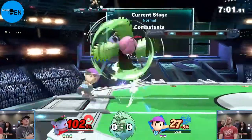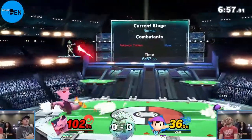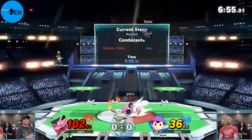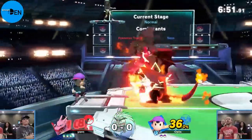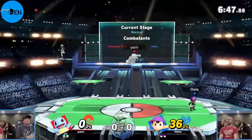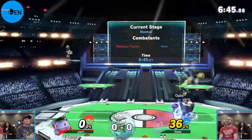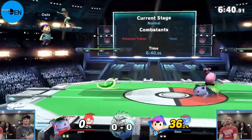Yarn is a little behind but all he's got to do is close out the stock. Not able to land that back throw - he wanted it there. And there we go, over into the Charizard. Once you're over that 100% threshold, a lot of people switch right there, maybe get up to 120 depending on how comfortable you feel. Back throw does get off the stage based on how heavy you are. Skipping straight to Ivysaur!